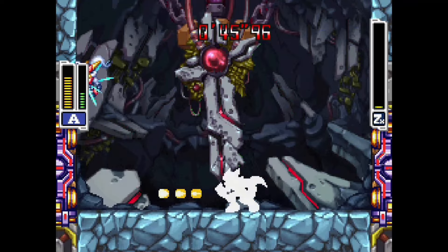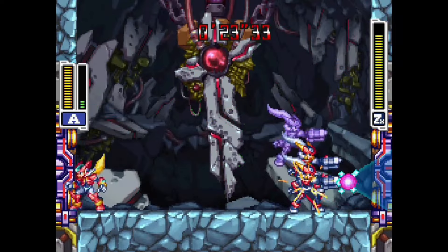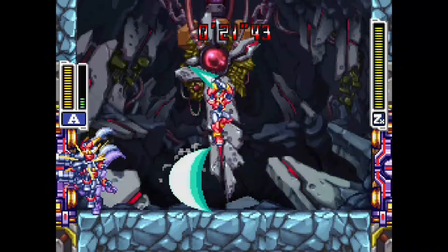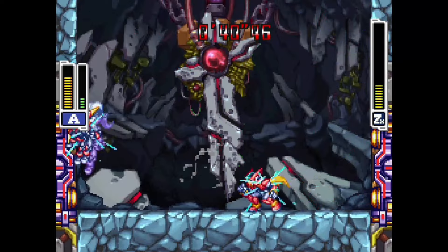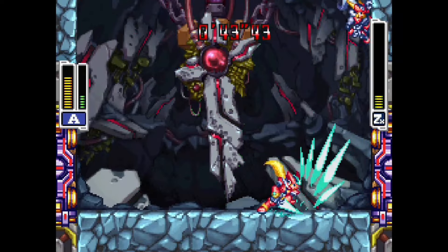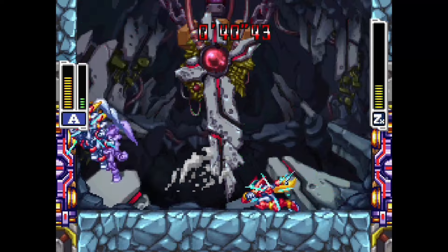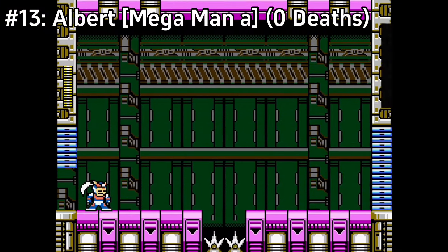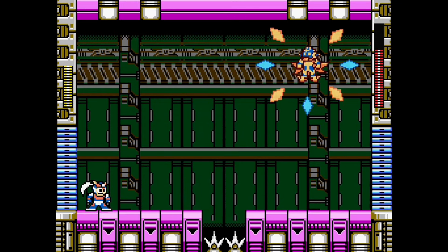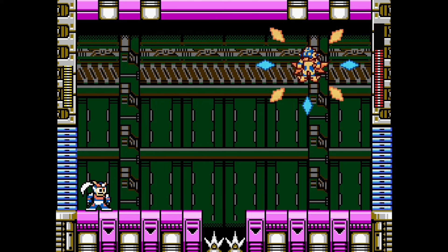At half health, Model ZX uses exclusive attacks. As Gray, they use Fission — stabbing the ground with their saber, sending four rocks as debris. This attack only lands on the ground, so stay in the air. As Ash, Model ZX uses Rising Fane — a wave of energy going straight forward very fast, which can follow a triple slash or rolling slash. To prevent it from being an issue, always keep your distance. This fight is really cool but cheesed by keeping your distance and using charged and homing shots. They do have dangerous attacks — even an insta-kill — but keeping distance makes them easy.